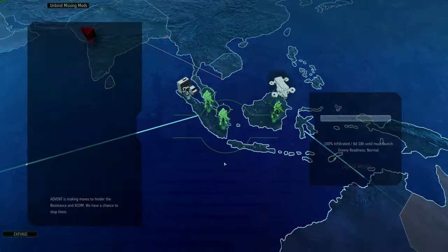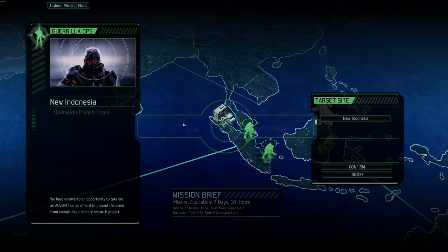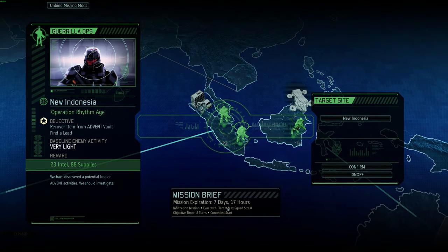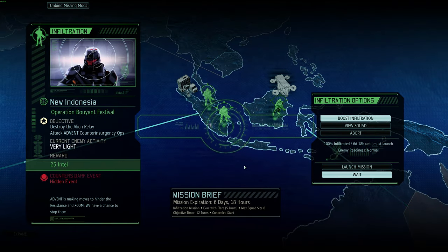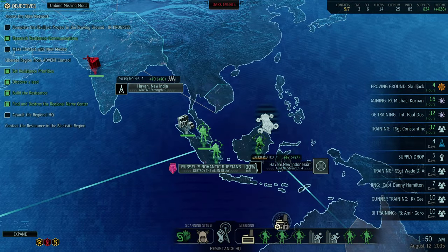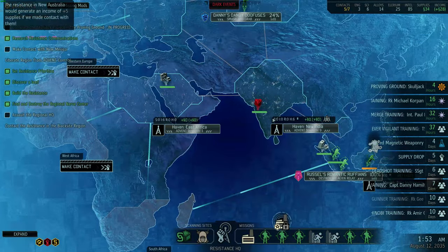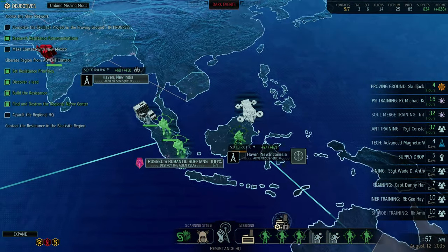So do I want to do this mission now in a strength four region at 100% infiltration? Or do I want to keep scanning? I don't think I do, because I would rather have seven days or 10 hours on that other mission. I think I want to do it now so that we can then queue up that awesome squad over here to do this next really hard mission. And this one out here might get ignored or I might just grab all the liaisons.